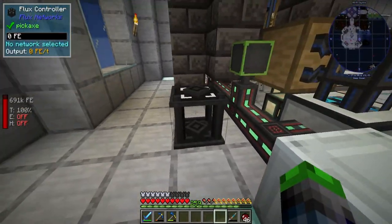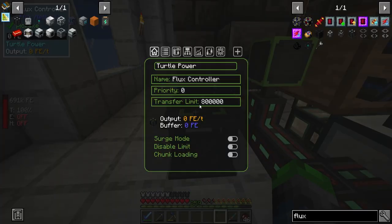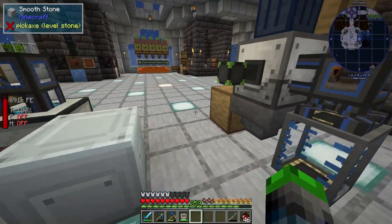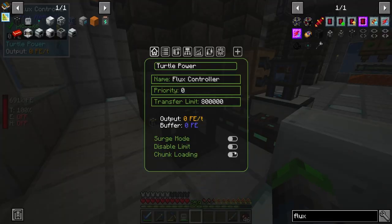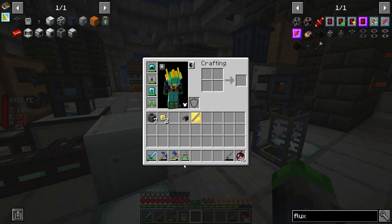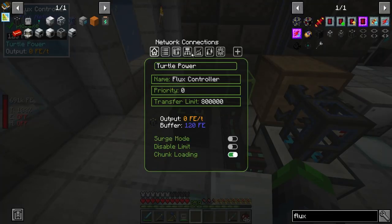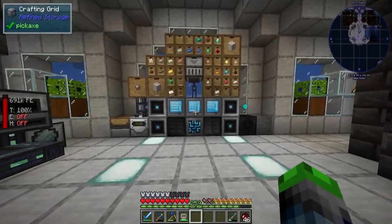I don't know where we're supposed to put this. But if we do that, I believe this is okay. So this should be... is this at 100%? No. Search mode chunk loading. Enable wireless. Apply. Hey, look at that — 100%! So now we are being charged by this all the time. Yes sir. So now we can use this. Okay, amazeballs.